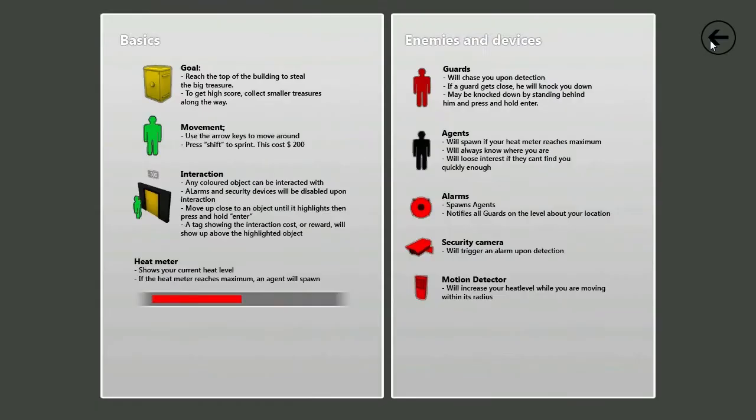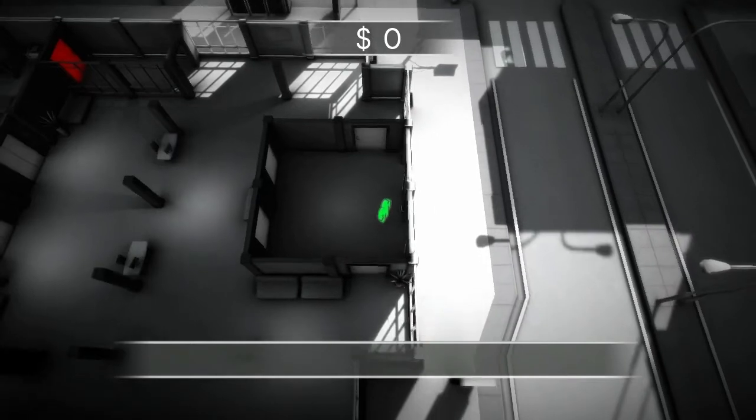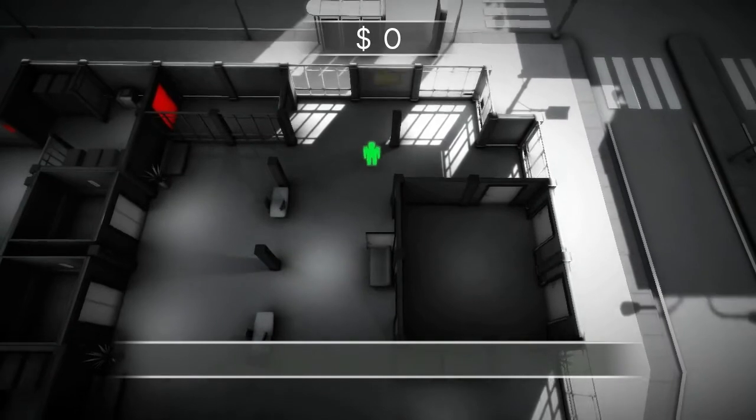Heist is a blend between Monaco and Pac-Man where the player takes the role of a thief, whose goal is to break into a skyscraper and steal the valuable treasure secured at Floor 5. The player has to avoid patrolling guards, motion detectors and security cameras.